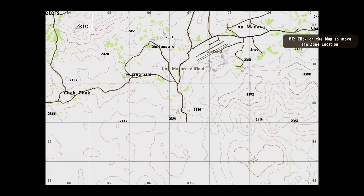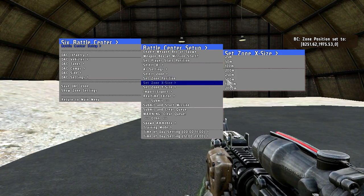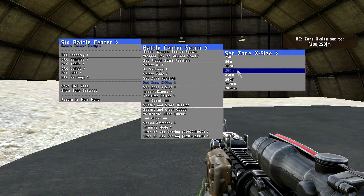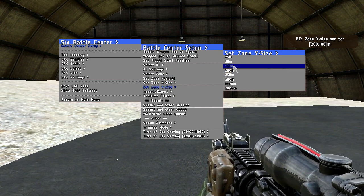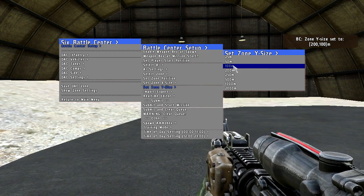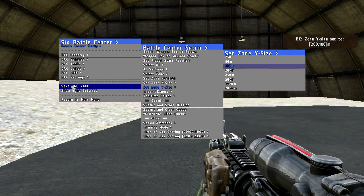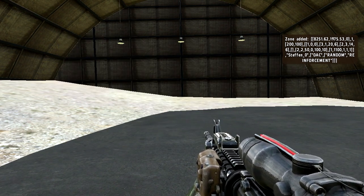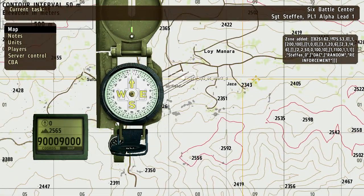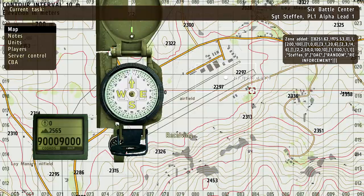What I have to do now is select the position where this zone should be created. So go on the map, select the airfield, and I'm going to select the zone size — the horizontal axis 200 meters and the y-axis just 100 meters, to have a rectangular shape for the units to be spawned in. After I set the position and the size, I save the DAC zone, which does not put the units on the map yet. But if I open up the map, you can see that at the airfield there is now a white area in which the units are going to be spawned once I submit this zone to the server.